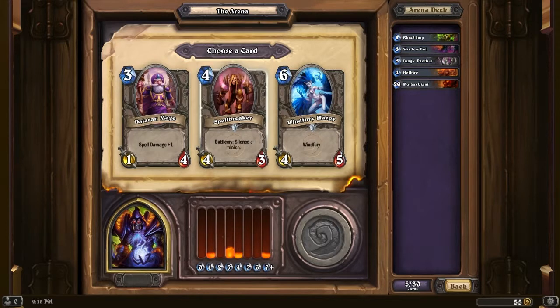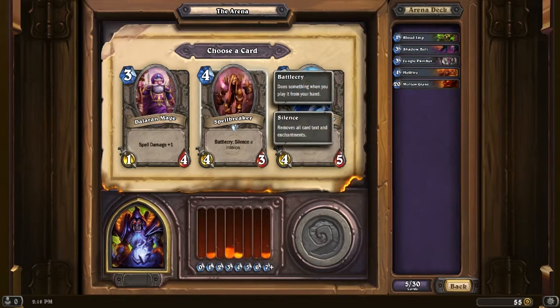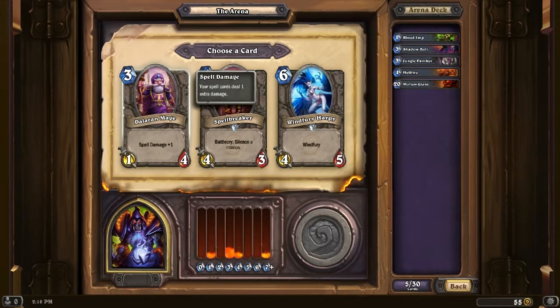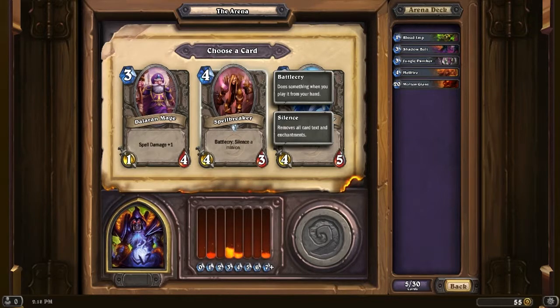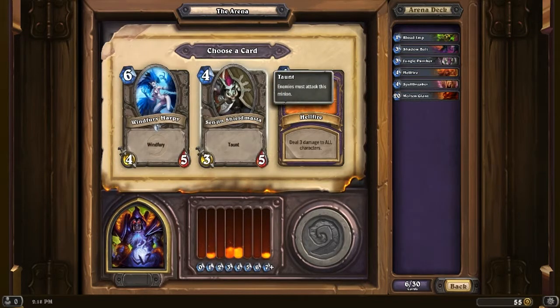Spellbreaker, Dalaran Mage, and Windfury Harpy. In this situation, we're going to take that Spellbreaker for silence. Dalaran Mage is nice for the spell damage, but I only have two spells so far and I'm not sure if I'm going to get more. So for now we'll take the Spellbreaker, which is very nice.